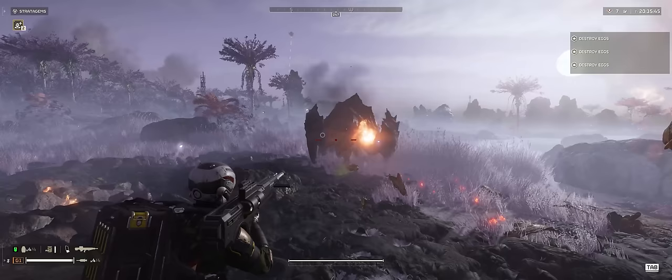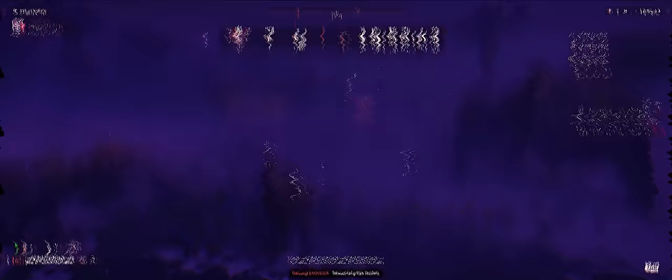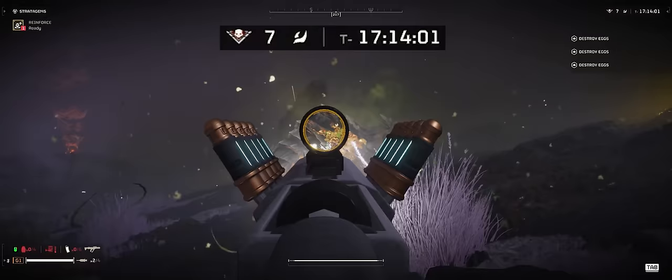When the back of the charger is blown off, it will bleed out and die. I've tested this with many different support weapons and primaries and it always dies after a few seconds. If the charger is bleeding but the back is still there, in most cases it will continue to live — I left the charger bleeding for over three minutes and it still survived.